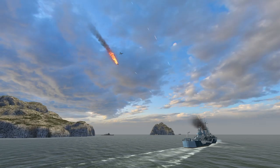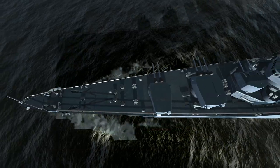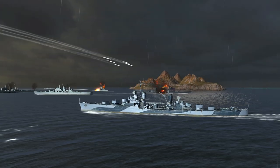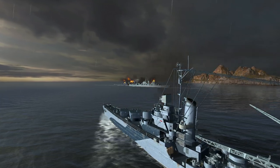This new branch reveals its peculiar features gradually. Dallas doesn't differ much from the rest of the US cruisers. Her damage-per-minute delivery is above average, and her survivability is in her ability to maneuver quickly and evade danger. Remember to use her mobility to carry out surprise attacks against enemy ships.